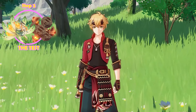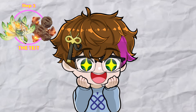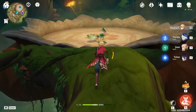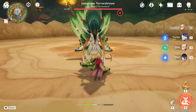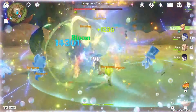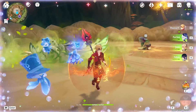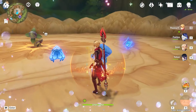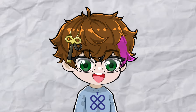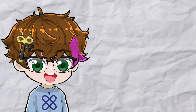I think it's only right we start this by fighting the Dendro Chicken — that's one of my favorite bosses to test things out on. Let's see what happens. Let's start by putting all our bursts down. What numbers are we seeing? Can we see any vaporizes in there? Although it's not the most impressive number in the world, we did manage to hit a 15k vaporize with Thoma. Not too bad, but it could definitely be better.